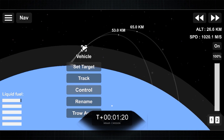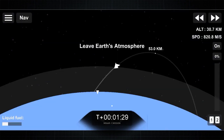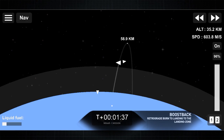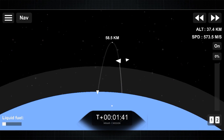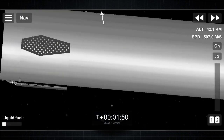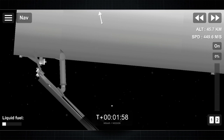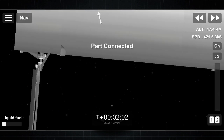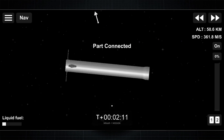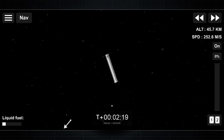Now the booster is preparing for the pushback burn, while the second stage will continue to burn into its apogee. And that's the conclusion of the pushback burn — now the booster is preparing for grid fin deployment. Grid fin is deployed; grid fin deployment sequence is finished.